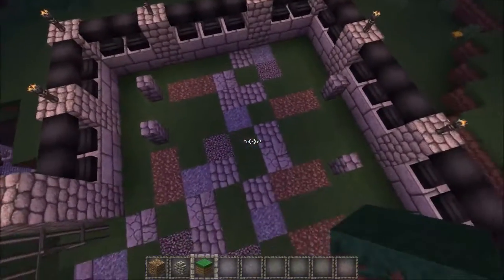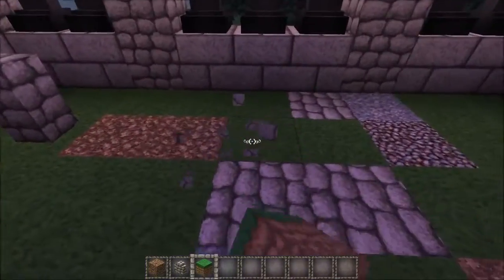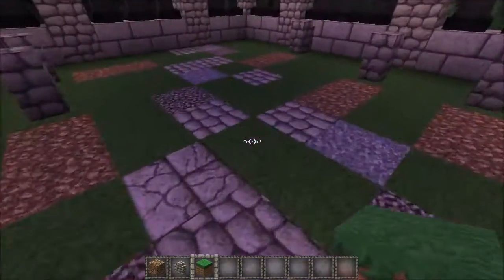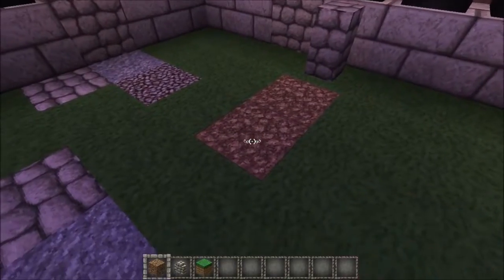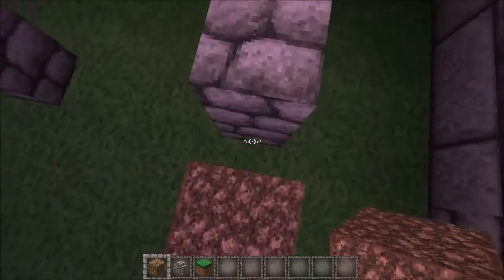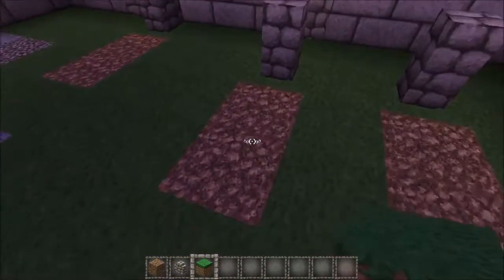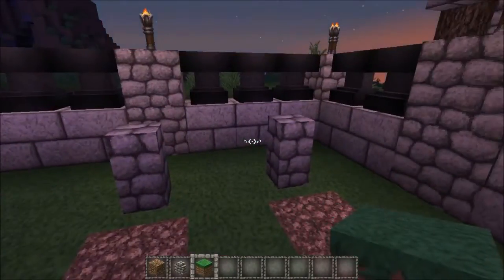It'll probably be just a little bit longer before that happens. Let me punch out a few blocks so it looks separated from the path a little bit better. I'm just going with the coarse dirt and the cobblestone wall to make it look like it's a tomb — so it looks like it was dug up and then put back on once the body was in there.